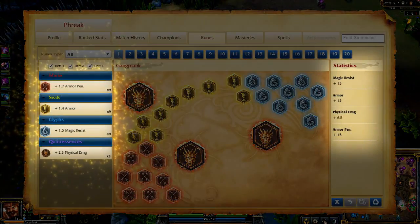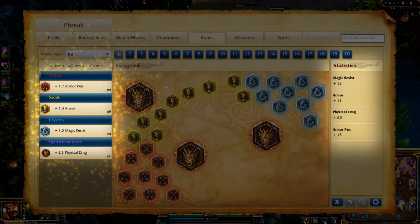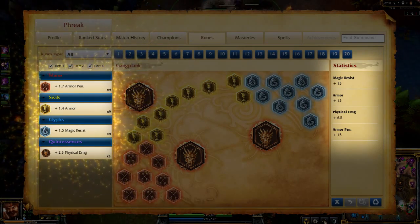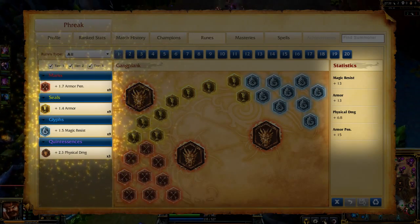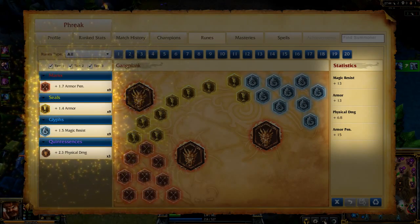For runes, I take armor penetration marks, flat armor seals, flat magic resist glyphs, and flat attack damage quintessences. This build gives me significant early game damage output with Parley in case I want to push around my lane opponent, while giving me decent resistances that synergize with bonus health, lifesteal, and Remove Scurvy.